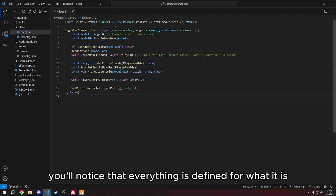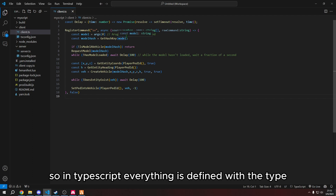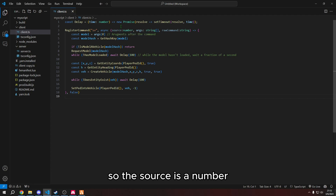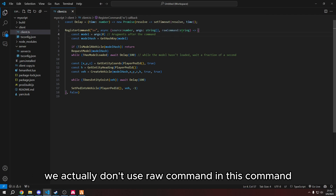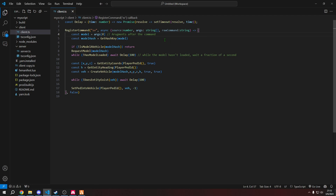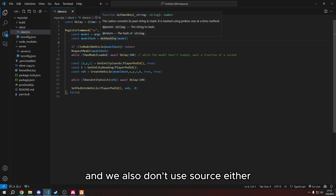You'll notice that everything is defined for what it is. In TypeScript, everything is defined with a type. So source is a number, args is a string that's also an array, and raw command is a string. We actually don't use raw command in this command — it's just not needed. We also don't use source either.